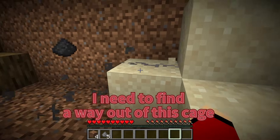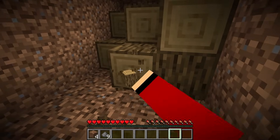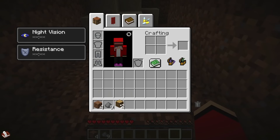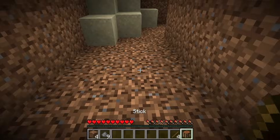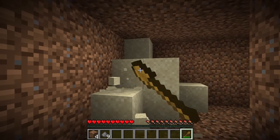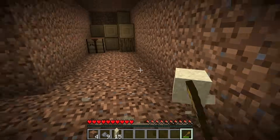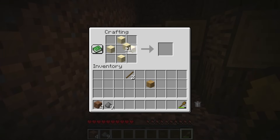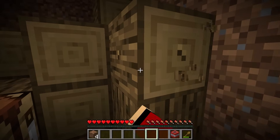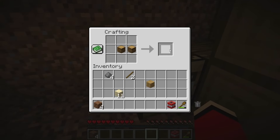I need to find a way out of this cage. There has to be something I can use. Look over there. I see some wood and sand. This might be useful. I can use the wood for crafting, and the sand can help too. Wait a minute. Is that gunpowder? This could be exactly what I need. If I can craft some TNT, I might be able to blow my way out. I've got the wood and sand. Now I just need to collect the gunpowder. Mikey won't see this coming. Time to get to work. I need to be quick and quiet. Craft the necessary items, then combine them to make TNT.